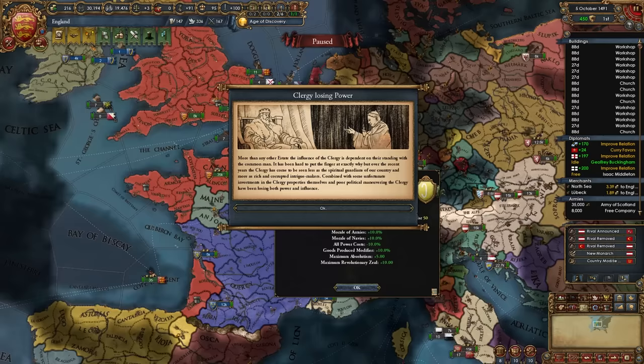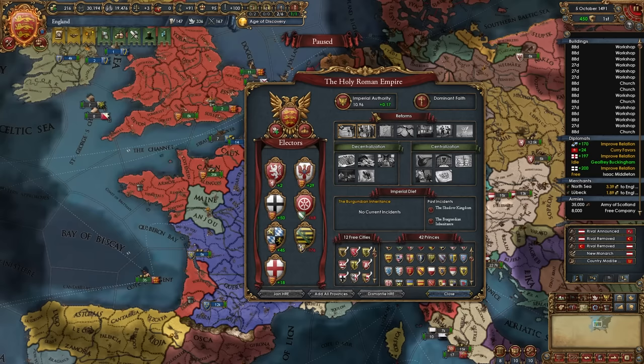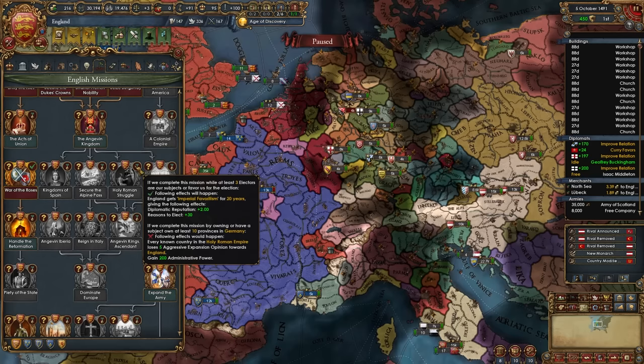I also need 51 favors with the Pope to make him return the final province to Provence, which should be done in a year or two. By becoming the HRE Emperor, you can focus on passing HRE reforms — quelling the Reformation, making everyone convert to Catholic, expanding the HRE — or you could simply not do anything with the reforms and only focus on the other bonuses from being Emperor: manpower, force limit, income, and so on. It's totally up to you if you actually focus on this or not. Either way, you do want to end up being HRE Emperor, as you'll later see through some of these missions.